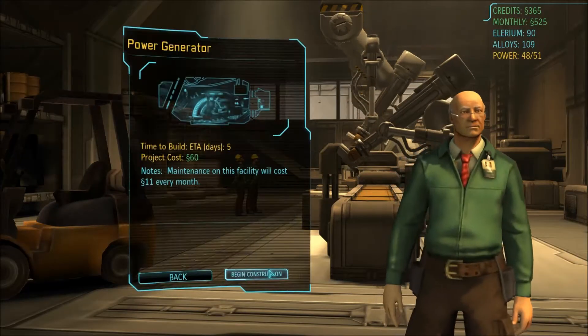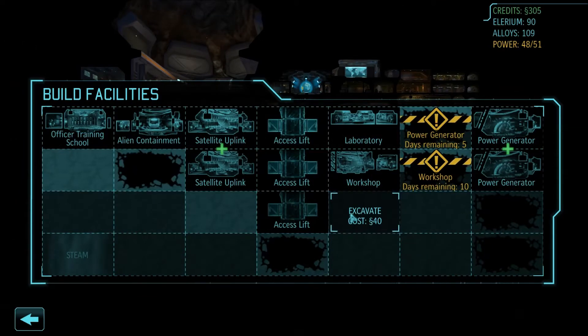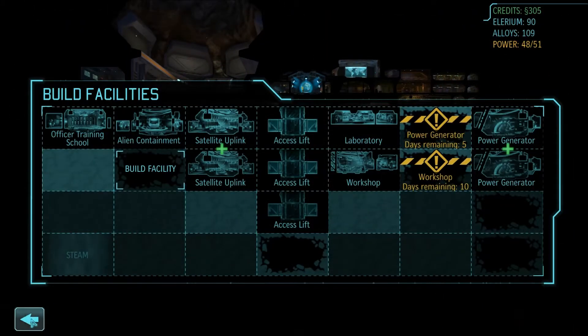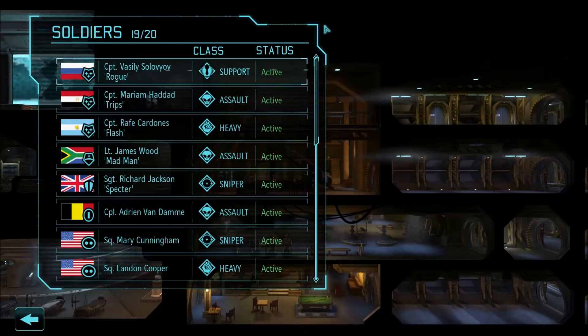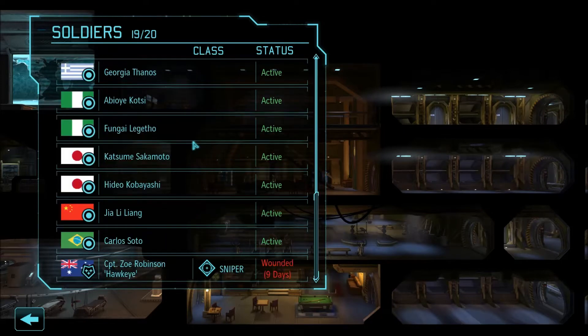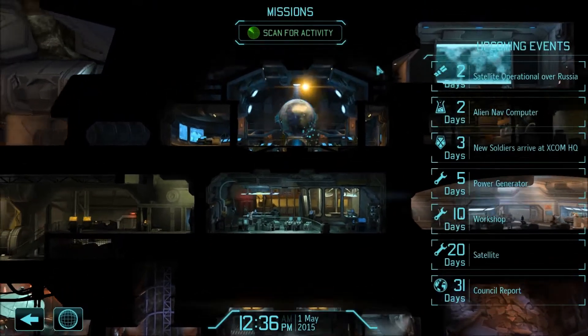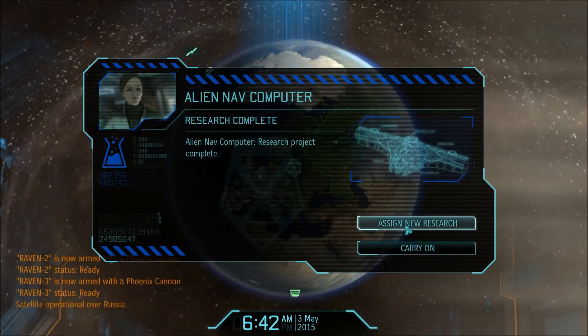We'll build a power generator there. We still have 305 credits and I believe we've got nobody out at the moment except Robinson. We might even hire another couple of soldiers. Scanning... satellite coverage now available over Russia. Excellent. And the alien nav computer has been finished.